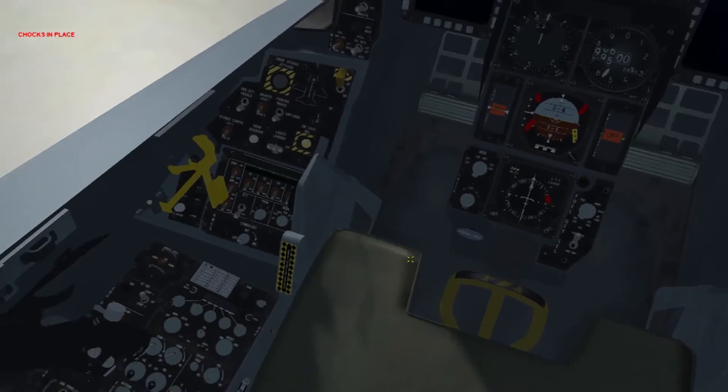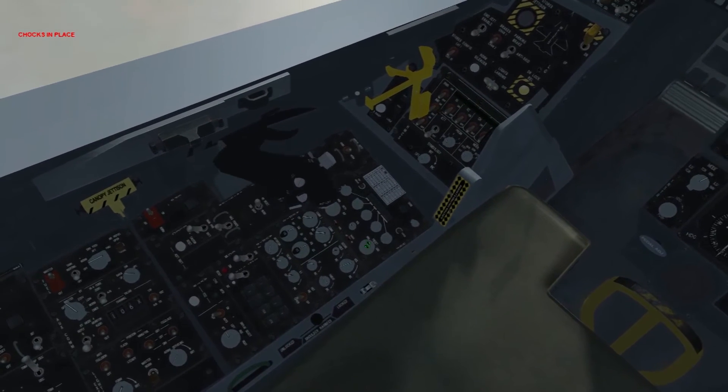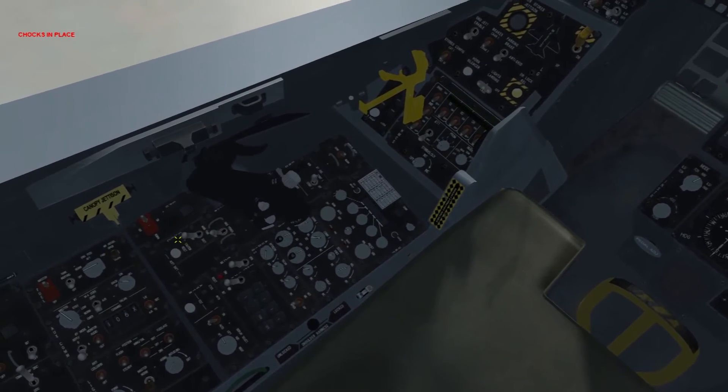So let's go ahead and get started here. First thing I'm going to do is check the throttle seat that has freedom of movement. I see that it does.